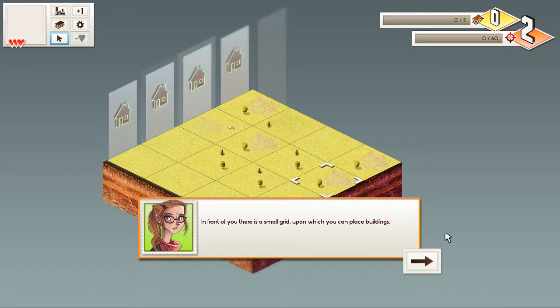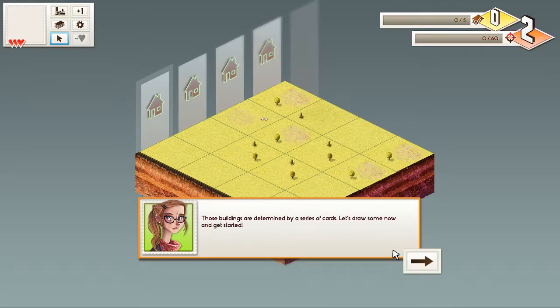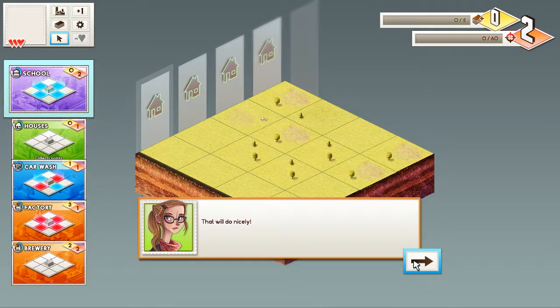In front of you there's a small grid upon which you can place buildings. Those buildings are determined by a series of cards. Let's draw some now and get started. We got a school, houses, car wash, factory, brewery. At the top is the next card in your build list — it's a school, pretty useful. On the card is a small three by three grid with a building icon in the middle, displaying the building's effect on adjacent tiles. Blue squares represent plus one point, so the school gives plus one points to tiles immediately adjacent to it.